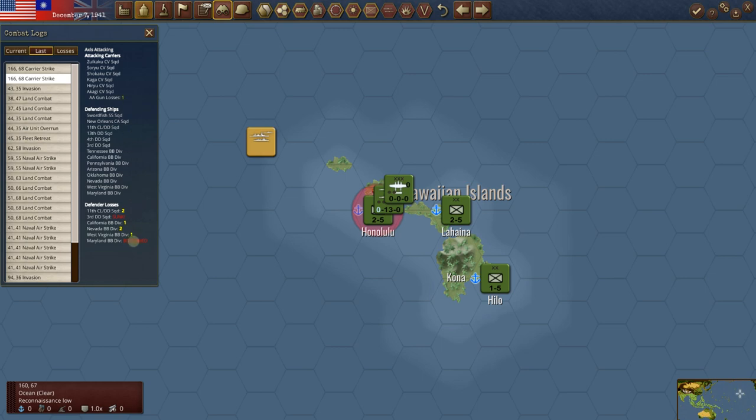Carrier strike the second time around — he took an AA loss again. Actually, this wasn't terrible. I've seen much worse at Pearl Harbor. He got a destroyer squadron and he bottomed the Maryland — well, the Maryland will come back. We are beaten up, and a lot of these have one to two points out of the four that you get for battleships. So they're in bad shape. But we really only lost the destroyer and the Maryland's bottomed, and we can fix that.